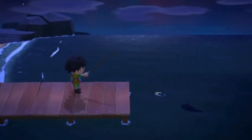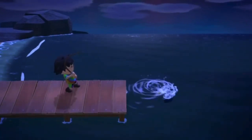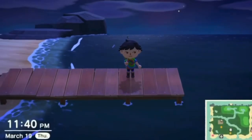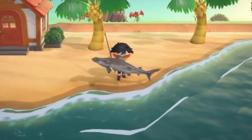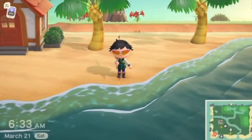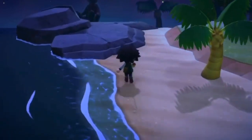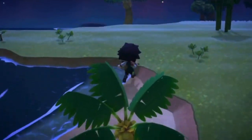Fish bait can be crafted from manila clams. To get manila clams, dig the little spots on the beaches of your island — the ones where you see small circles of water coming up from the sand. Dig in those spots and you'll get a manila clam. Run around your beaches collecting them, then go to any DIY workbench and craft fish bait. It costs one manila clam per fish bait.